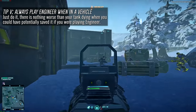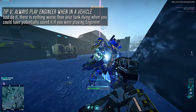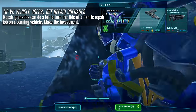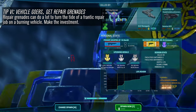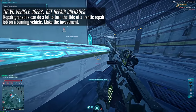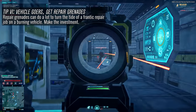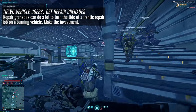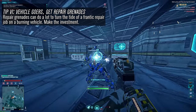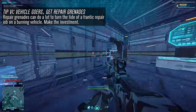Play engineer whenever you're in a vehicle, and this should go for whenever you're gunning a vehicle as well — if an outfit mate asks you to gun with them, pick engineer. Tip number six: if you're going to get into vehicles, definitely cert into nano repair grenades. While they don't repair at a rate that replaces your repair tool, they can be an absolute godsend in a tight battle. Jump out, attach one, then keep driving to a safe place — they've saved my life on countless occasions.